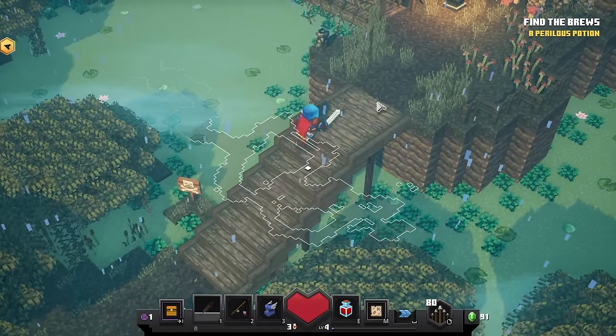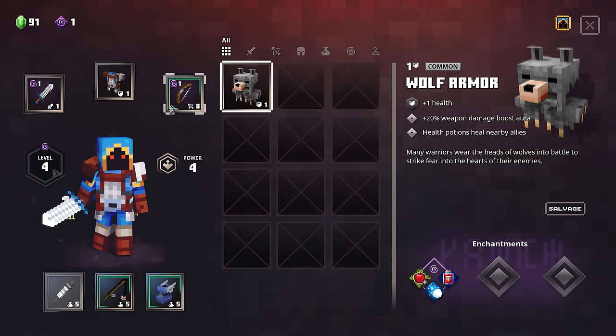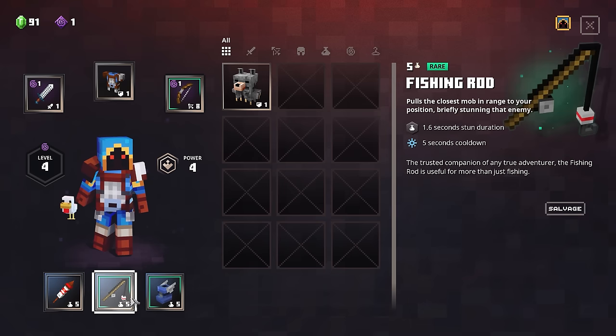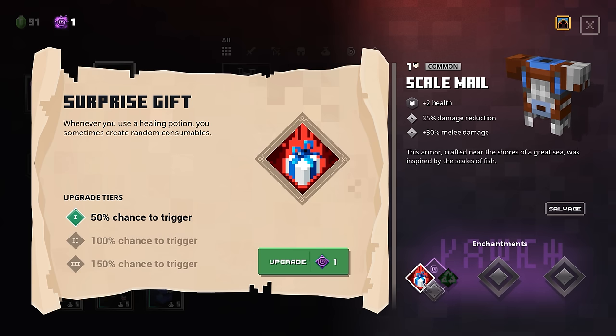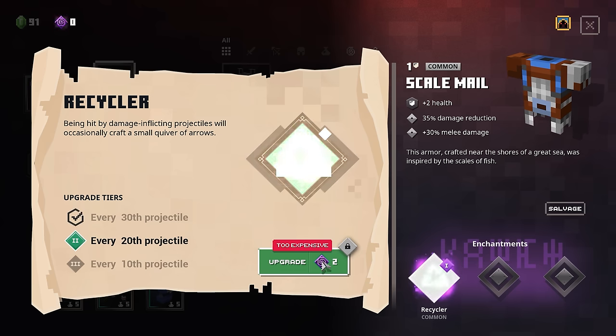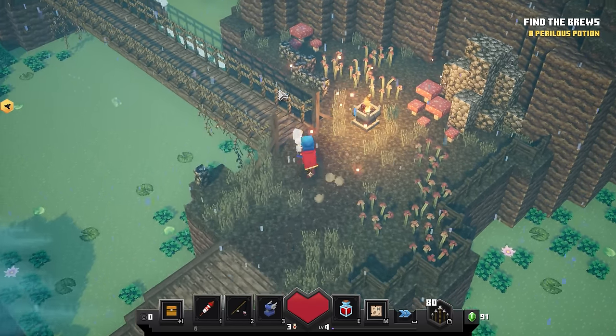I don't think there's anything over here — it just ends. Let's do the level up right now. We already have fire aspect and growing — I guess we'll give something to our armor. We could do recycler or surprise gift. Being hit by damage-inflicting projectiles will occasionally craft a small quiver of arrows — that might actually be pretty good. Whenever you use a healing potion, you sometimes create random consumables. I kind of want to do the recycler — every 30th projectile we'll get a small quiver of arrows. Let's do that. Every 20th for tier 2 and every 10th for tier 3.